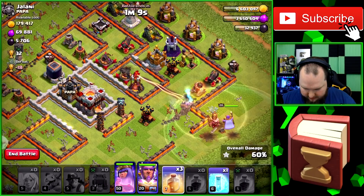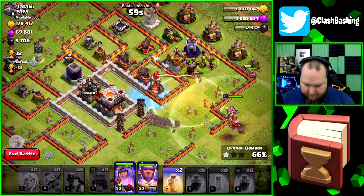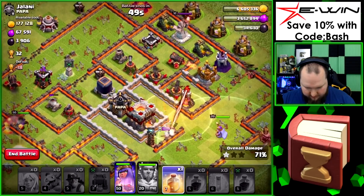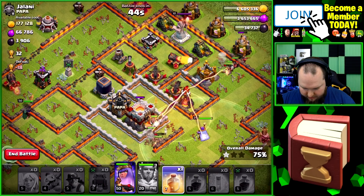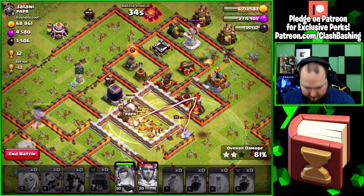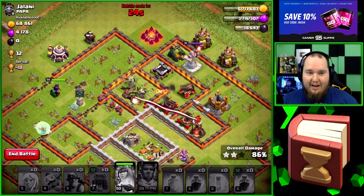We'll heal right here since we caught some giant bombs early. Queen's doing her thing. Queen watch out for that balloon — yeah she's fine. Miners are scattering just a little bit. I'm going to freeze — I missed a little bit on the warden's ability too. Skellies are a pain. I need to get that dark elixir down. Queen, we need you to get to that dark elixir. We'll throw in our other heal, hit the queen's ability to get her through the walls. I just really need that dark elixir storage down.